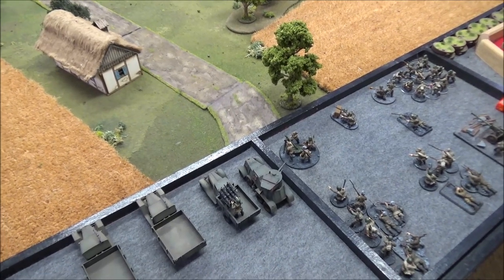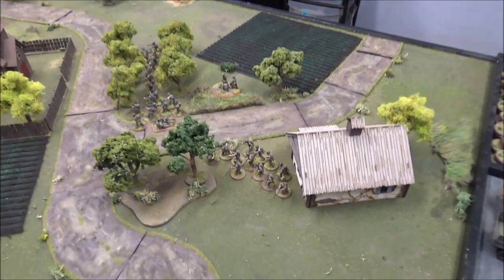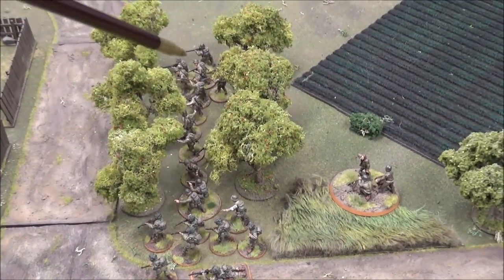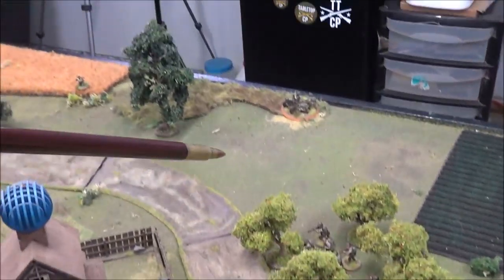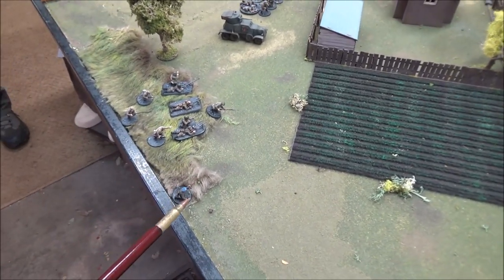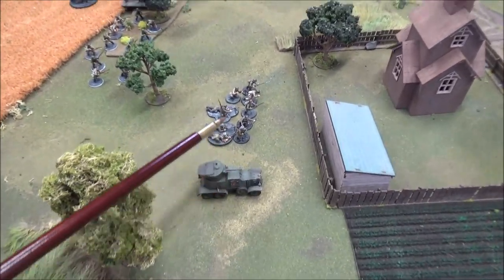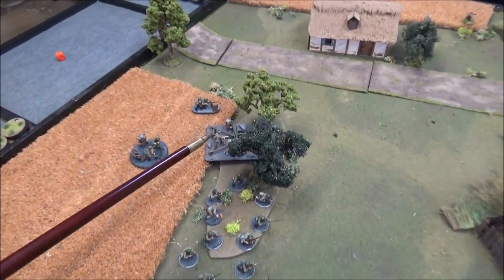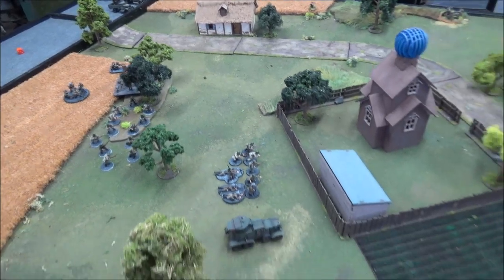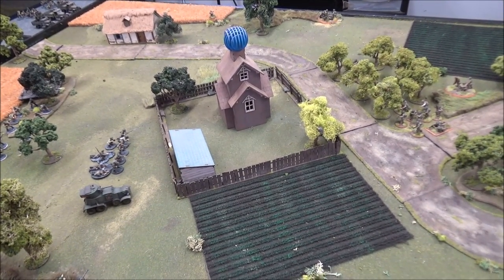We've already reviewed the mission with Steve and picked table quarters. After deployment: I have an American regular squad and my airborne squad on the edge, plus my medic, officer, and another regular squad. My light howitzer and mortar spotter are on the flank. Steve has his mortar spotter, heavy mortar, two LMG squads, AT rifle, BA-6, inexperienced squad, ZIS-3, and sniper deployed. In reserve, Steve has both veteran SMG squads, both trucks, and the quad maxim. I have my 105 Sherman, the big truck with squad, the jeep with Pathfinders, and the bazooka.